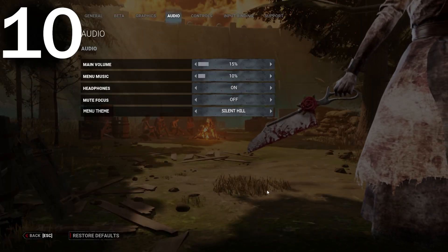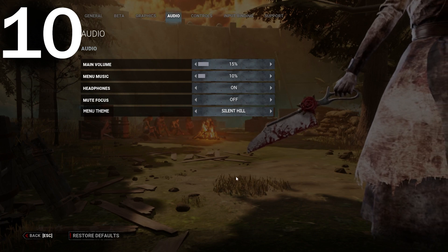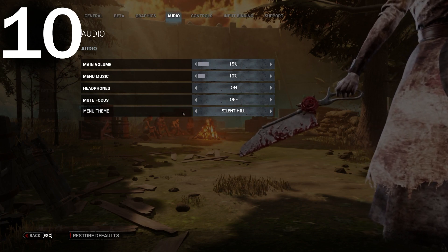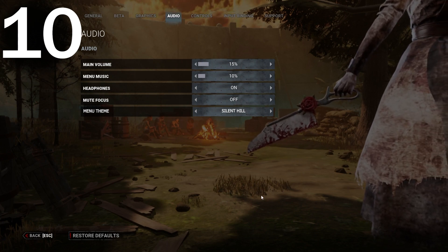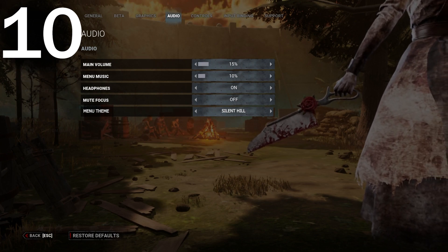Number ten: players should have the option to set a custom menu music theme — like you could have the Resident Evil theme, or Allegiance theme, or whatever. I know some people miss the older music themes, so you should be able to set it to whichever one you would like.